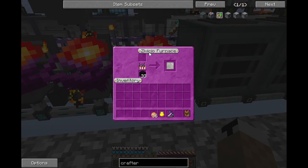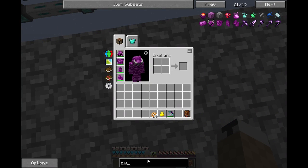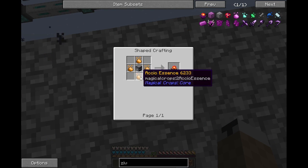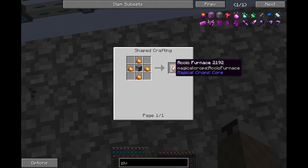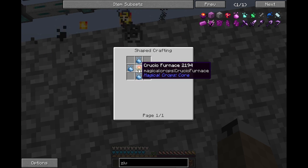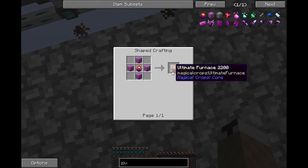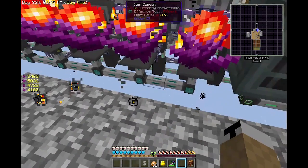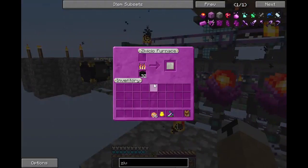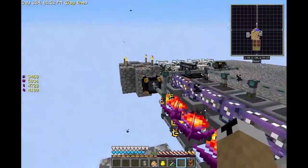The Zivisio furnace is a really powerful, really fast furnace and very fuel efficient. The only easy way to make it: you just take a furnace, surround it with Accio essence, it gives you an Accio furnace. From there you surround that with Crucio essence, from Crucio to Imperio, and then Imperio to Zivisio. There's an ultimate which is even better with Zivisio blocks but this will suffice, so I just left it at Zivisio.